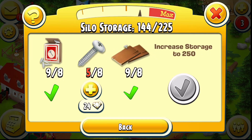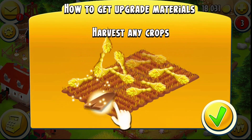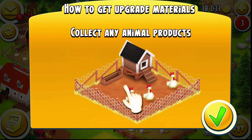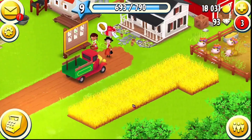In the silo it would be larger because the challenge involved how many soybeans we could grow. I just need three more screws so I can upgrade that silo, and this is how we're going to do it — we're going to work the crops to get those materials that we need.